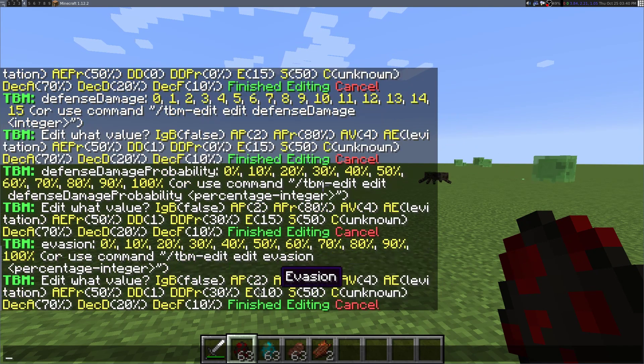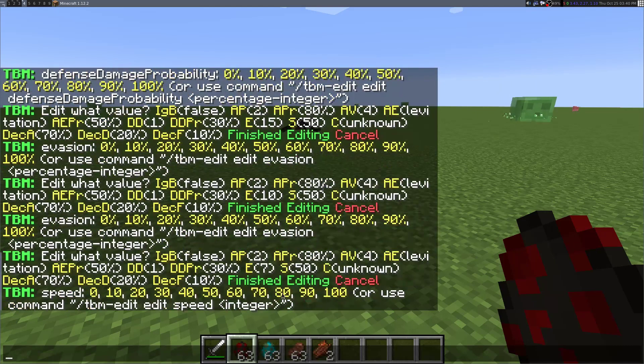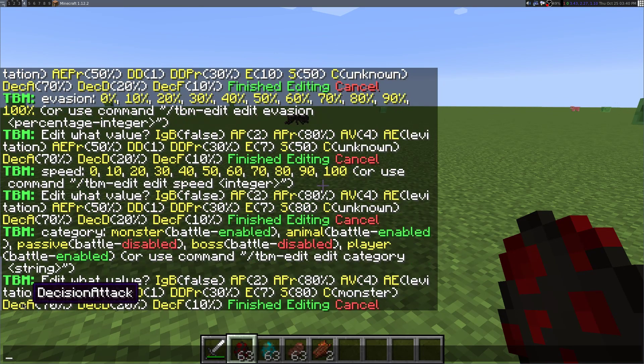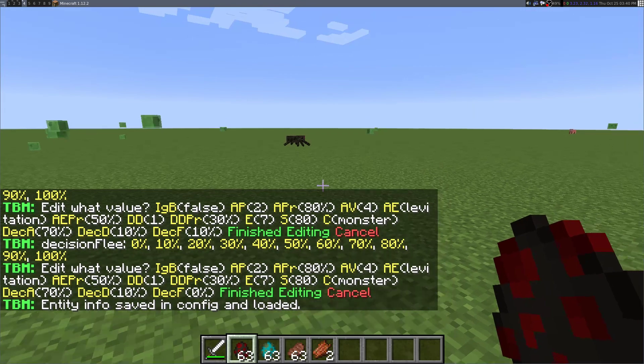Evasion — let's demonstrate you can put in a custom value, as it tells you how to do it. Type 'edit evasion' and then the number, so 7. Now it's 7% evasion. Speed — pretty fast. Category — in the config there are settings for what categories are enabled and disabled for battle. Right now you can't change it in-game, I'll add that soon. I'll give it the monster category. Attack 70% of the time, defend 10% of the time, flee 0% of the time. When you're done, click finished editing and it's done.